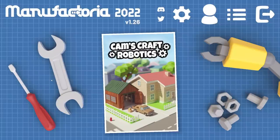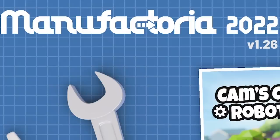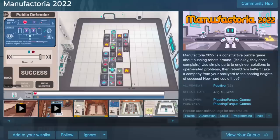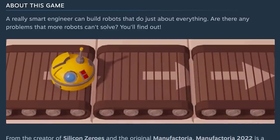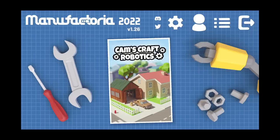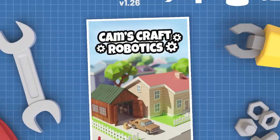Hello fellow engineers and welcome to Manufactoria 2022. This is a remake of a classic Flash game with the same name. When the dev sent me a key, I went onto the Steam page and read the description: 'A really smart engineer can build robots that do just about everything. Are there any problems that more robots can't solve? You'll find out.' The fact they called me a really smart engineer means we've definitely got to check out this game.